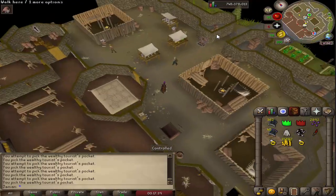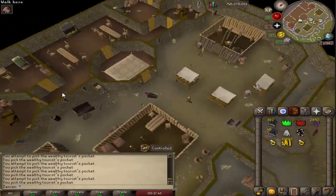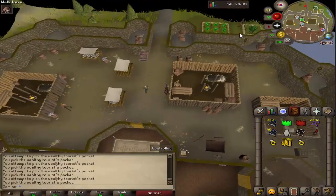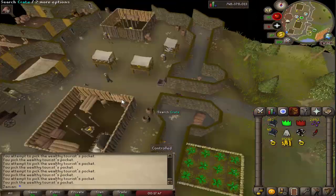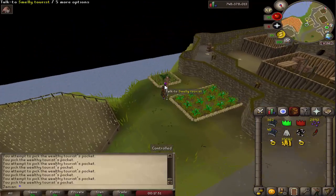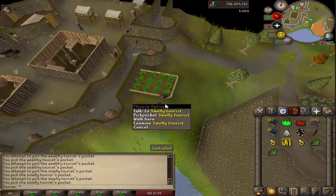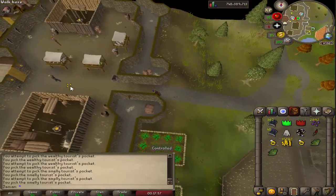Anyway, the Wealthy Tourist is here. And if you didn't notice, you can come up here — some people don't know that. There's just a little ladder up there, come around here, and then we have the Smelly Tourist. He has some herbs on him. He requires 50 Thieving, so you can train there. If you're an Iron Man, it should be a decent little way to get some herbs.